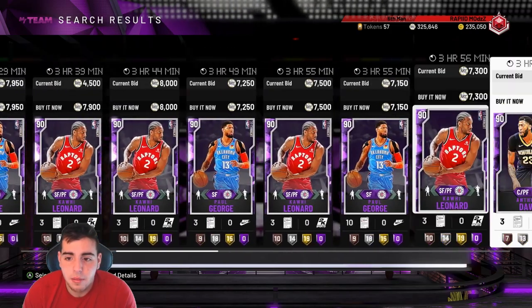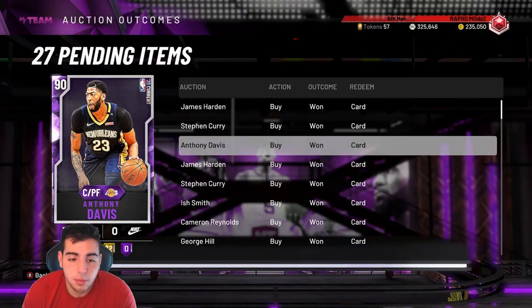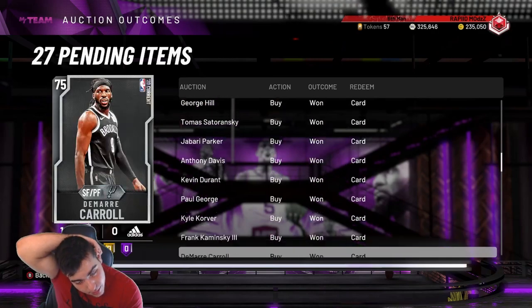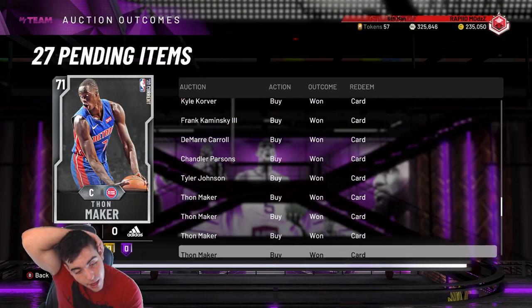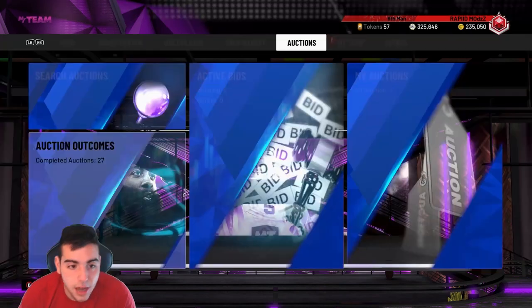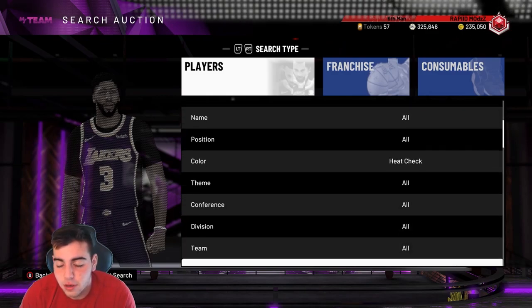I also sniped a ton of silvers and heat checks — we're gonna go over that next. This is probably the money filter right now, I'm not gonna lie. I bought a ton of Currys, I bought AD. I missed a Giannis amethyst for 2K and a LeBron amethyst for 2K. Pretty much silvers, heat checks, and amethysts — that's what I sniped.